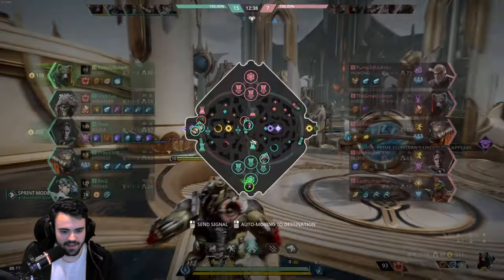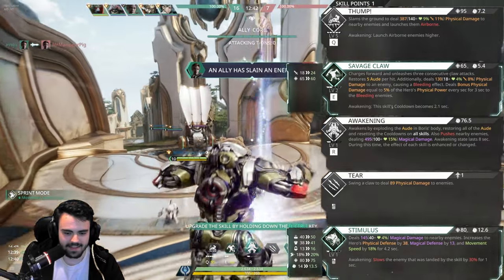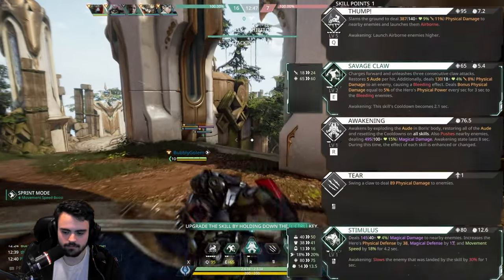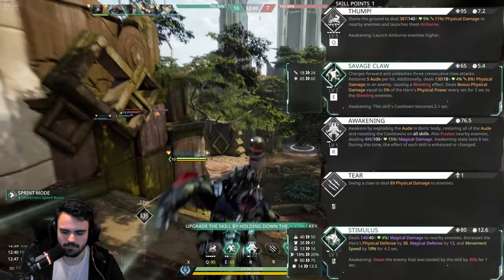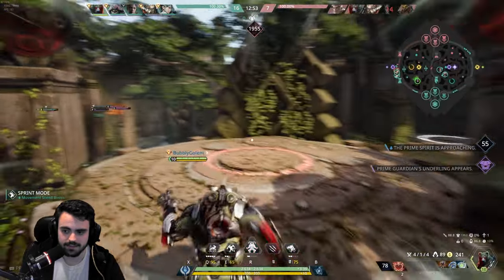I'm stacking max health — I see 9% scaling and 15% scaling, so I go for max health. It's not even a question. I'm curious — it upgrades the movement speed too. That's scary.